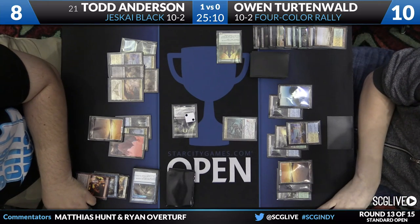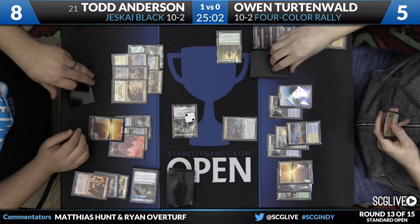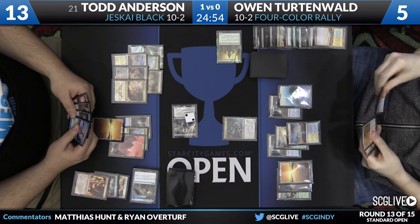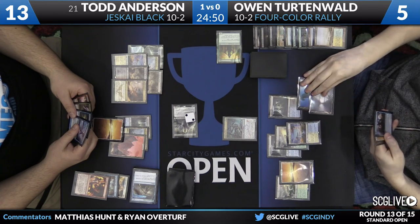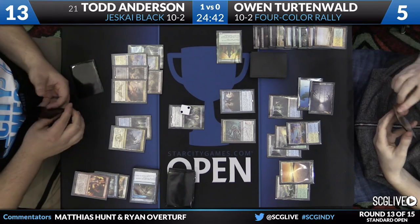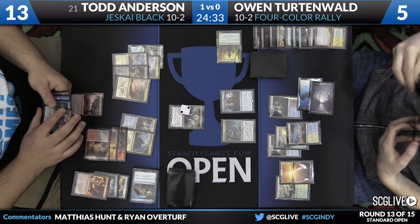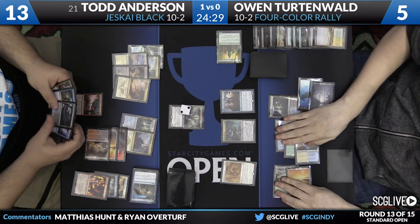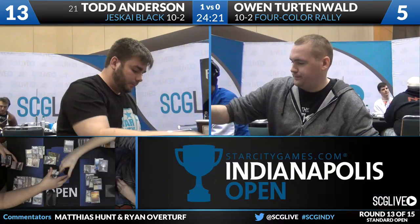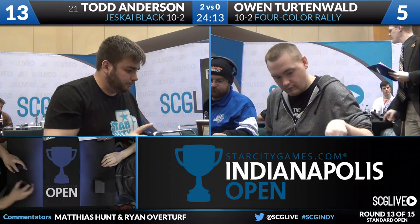Kalitas swings in — Owen goes to 5, Todd to 13. Because Owen is sandbagging that land, Anderson can't use Crackling Command to force action, though he doesn't have to — he's so far ahead. Owen plays Jace, already in chump-block mode. On Anderson's turn, he casts Radiant Flames to remove both blockers and swings for lethal. Owen tries to Rally the Ancestors for blockers — that will be Dispelled. Todd swings in and it is two games to zero — Todd Anderson with Jeskai Black moving on, and Owen picks up his third loss, needing to win out to top eight.